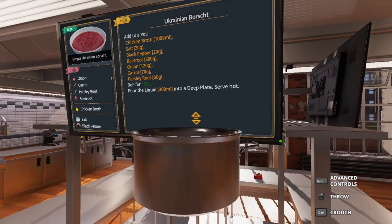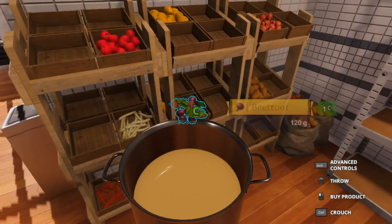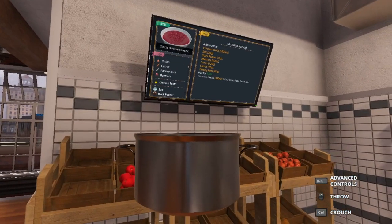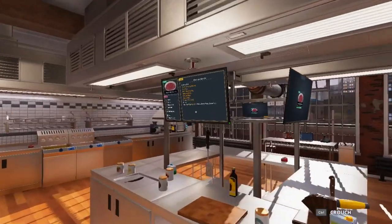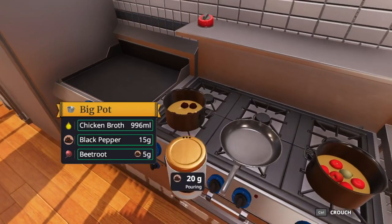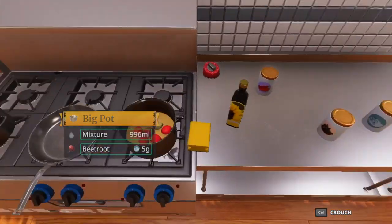What do we need now? Beetroot, onion, carrot, parsley root - I think we do have the screen up here as well. So what do we need - we need beetroot 600 grams: one, two, three, four, one for luck. Parsley root 80 grams, that's fine. And we need 120 grams of onion - one onion in the pot. 20 grams of salt, 20 salt, 20 pepper. Hopefully we do a bit of a better job with this one. There's the salt, let's throw it on.